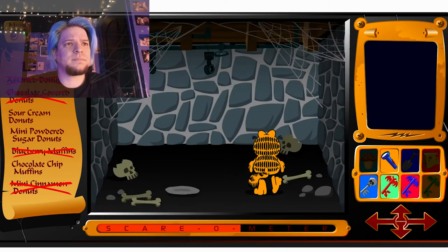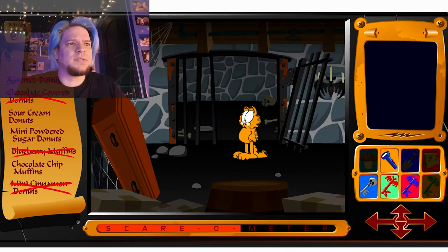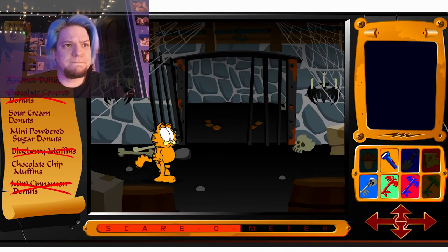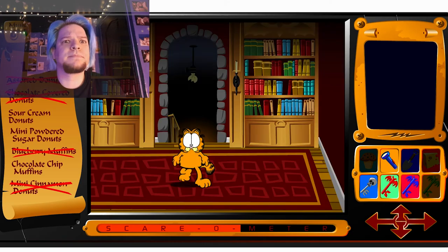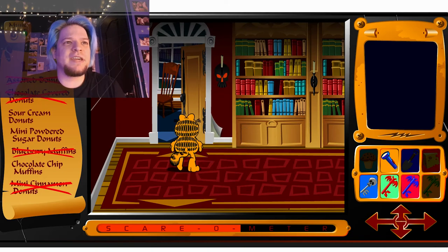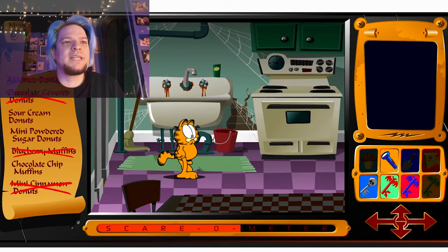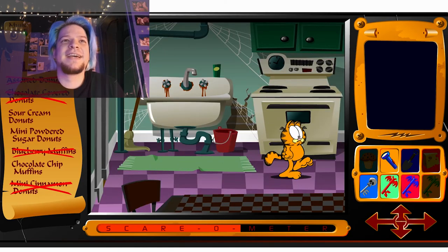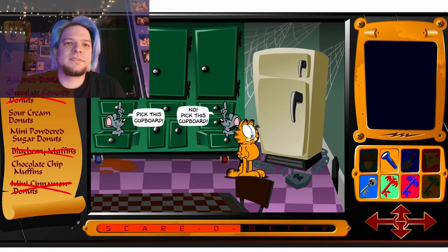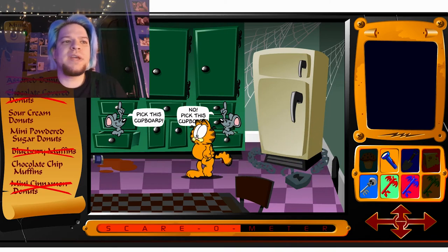Lyman's gone! That's good, I guess. Or maybe he was eaten by a giant spire — who can tell? Anything is possible in Garfield's Scary Scavenger Hunt, which is really — absolutely — a scavenger hunt. Still no green key, though.